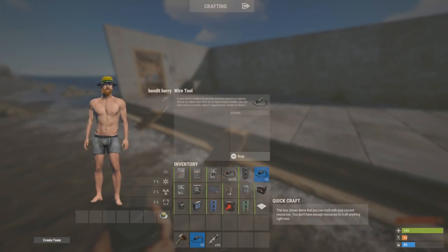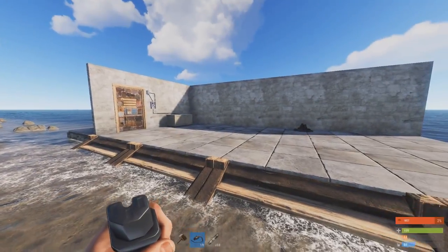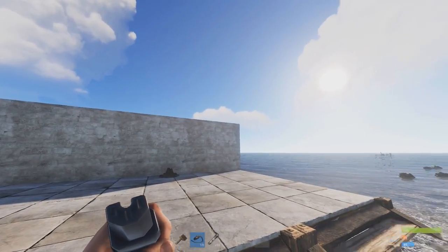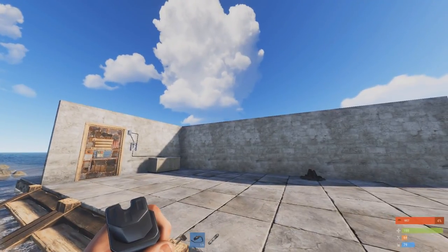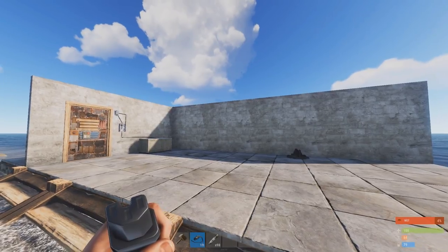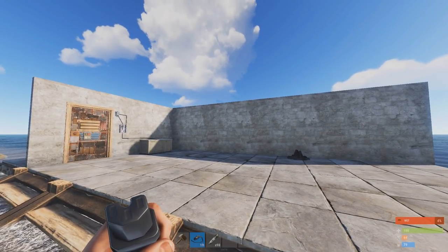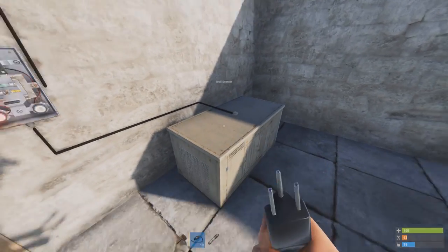As you can see in my inventory, there's a lot of new stuff Rust has added and I know it can seem pretty confusing. Keep in mind I'm still learning things and trying to improve, so if you've got any feedback please leave a comment down below. If you've got any friends struggling to figure out the new electricity update and want to show them a simple quick video, be sure to share this around.